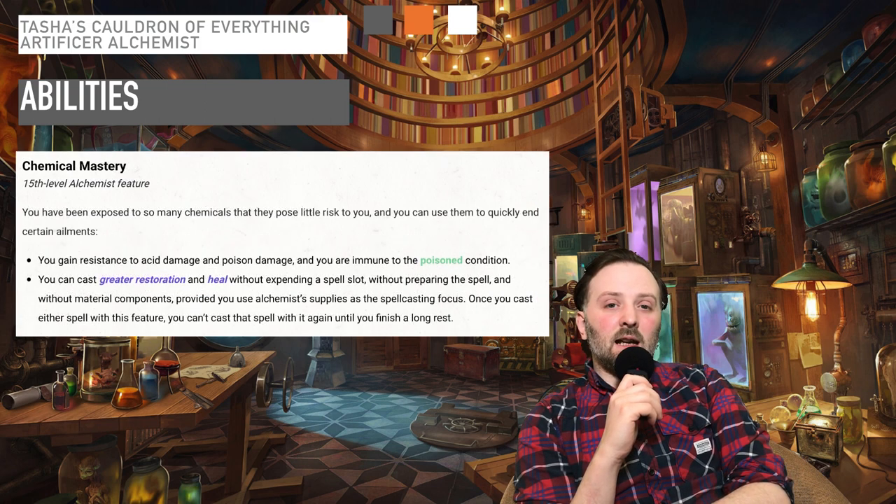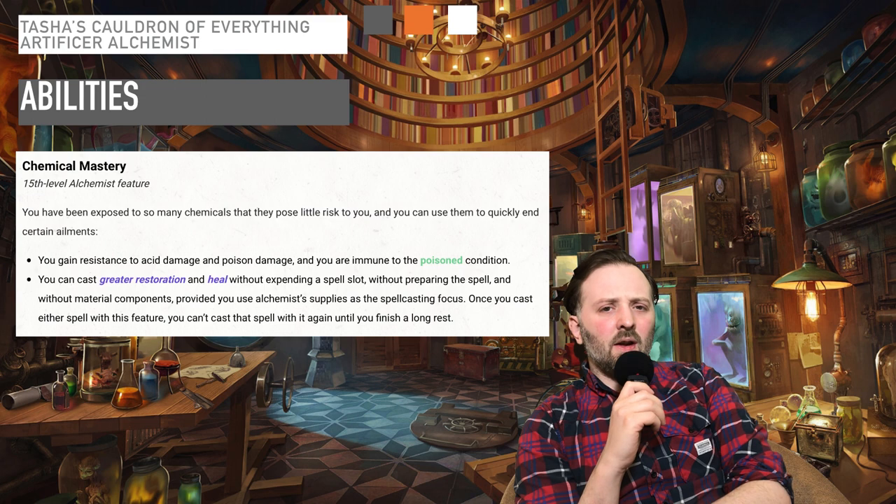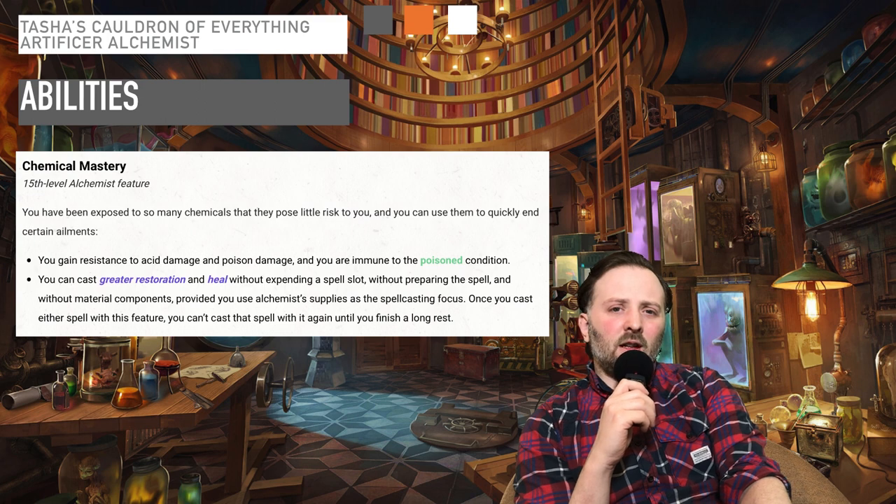Finally, at level 15, you gain the ability Chemical Mastery. You have been exposed to so many chemicals that they pose little risk to you, and you can use them to quickly end certain ailments. You gain resistance to acid damage and poison damage, and you are immune to the poison condition. You can cast Greater Restoration and Heal without expending a spell slot, without preparing the spell, and without material components, provided you use Alchemist supplies as your spellcasting focus. Once you cast either spell with this feature, you can't cast a spell with it again until you finish a long rest. Getting a free Greater Restoration or Heal is fantastic, but as a capstone ability at level 15, it's fantastic for supporting your group. Don't expect to be going into the front lines and dealing as much damage as possible.